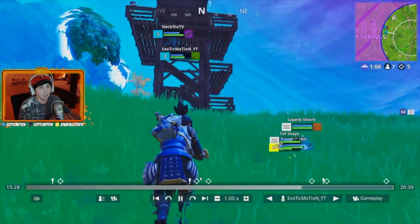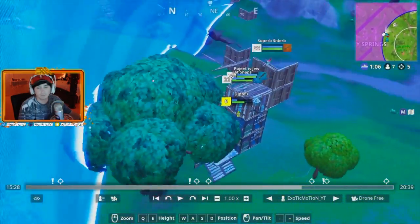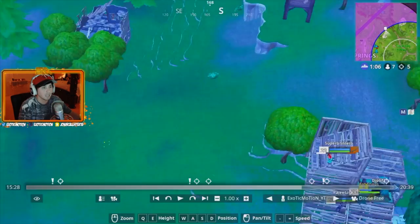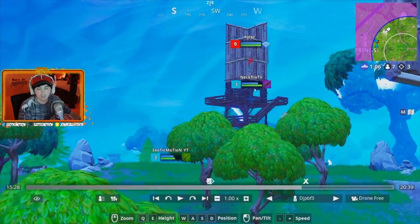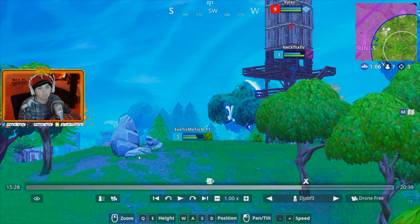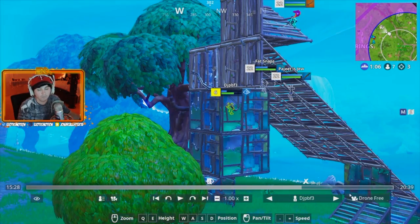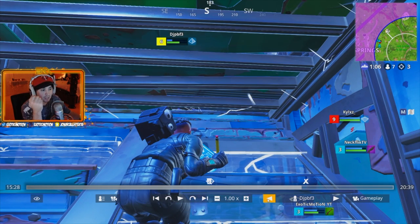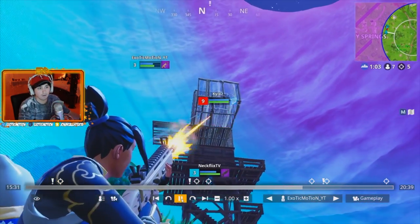It's now me and my teammate Netflix as a duo. Going to drone free - there's a team fighting here and this guy KYLXZ is a solo. I was honestly down to just dip out, but Netflix wanted to push. You've got to get on the same page and commit. I warned him - once we fight this solo, that team over there will push us. But the second I saw Netflix pushing, I had to help him. I saw the guy jumping out trying to bail, so I focused him.